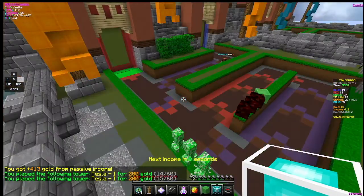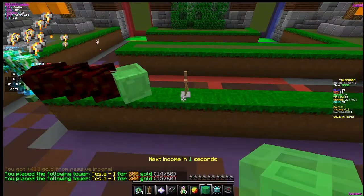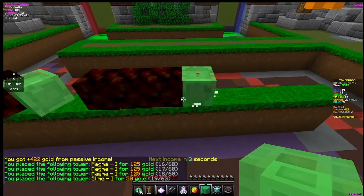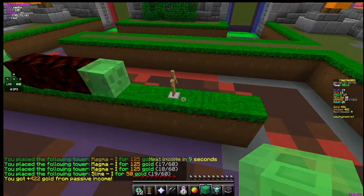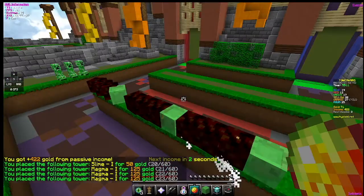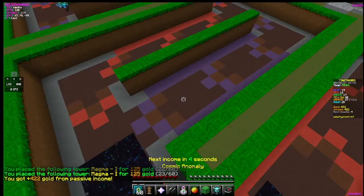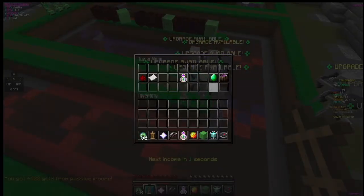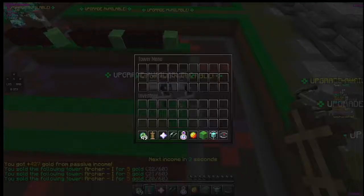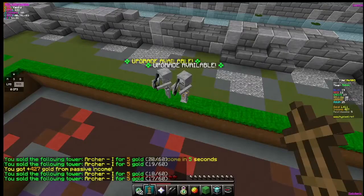Two teslas there should take care of most of the mobs. That leather zombie may be a tiny challenge, but I'm going to leave a gap there for a villager, then three magmas, one slime, another three magmas and a slime, and leave one spot at the end for another villager. I'm going to get rid of these skeletons because with the magma defense there they're not really doing anything.